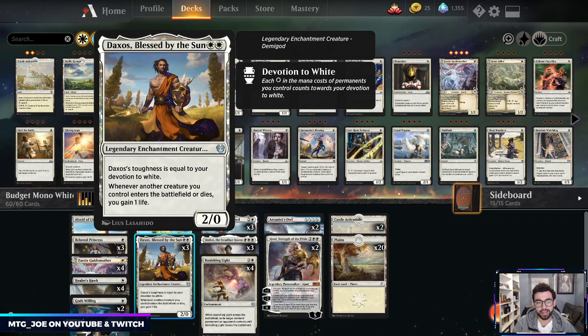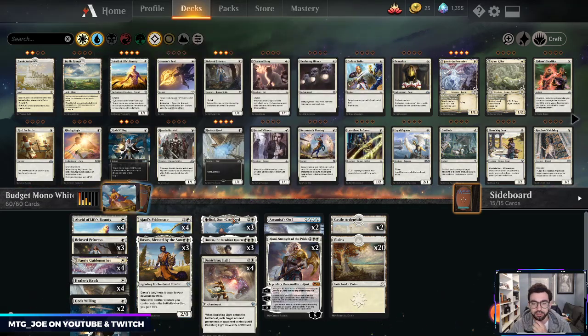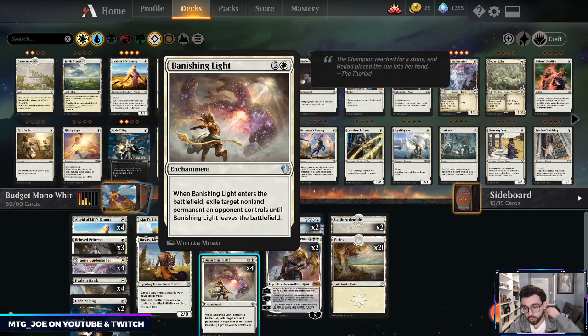Daxos is one of the uncommon legendaries, which is why we're playing three. It's a two mana 2/X where X is your devotion to white for its toughness, so at minimum it's a 2/2. Really good at bolstering the board, and it's one of the soul sisters archetype cards — whenever a creature enters the battlefield under your control you gain a life, and when a creature dies you also gain a life.